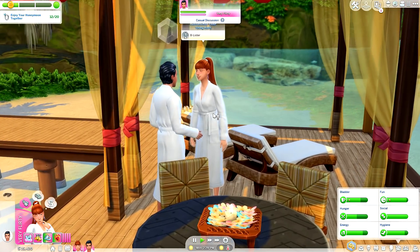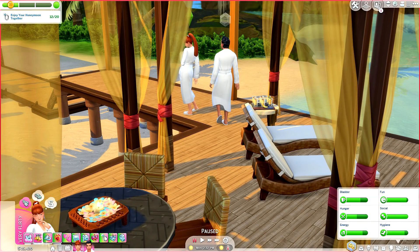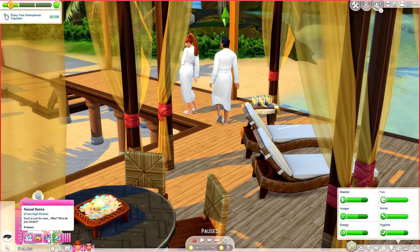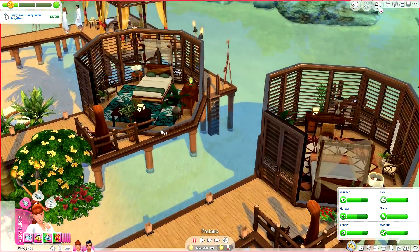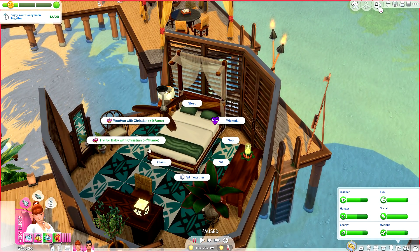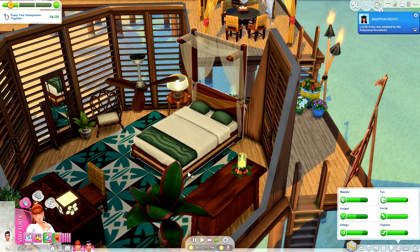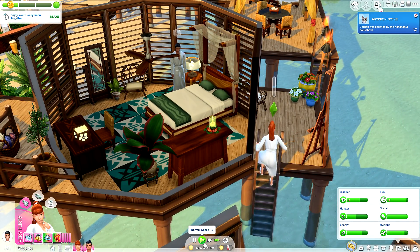It doesn't really matter — it's a very teeny tiny detail. Honeymoon woohoo — we've got all the same. 'Such a lust for love — who do you desire?' These two cannot keep it in their chonies — it's feeling very authentic, very true to a real honeymoon. Let's take up residence in one of these rooms and have Alexandria try for a baby, because that's what a lot of people do on their honeymoons. We only have about six more interactions to complete.